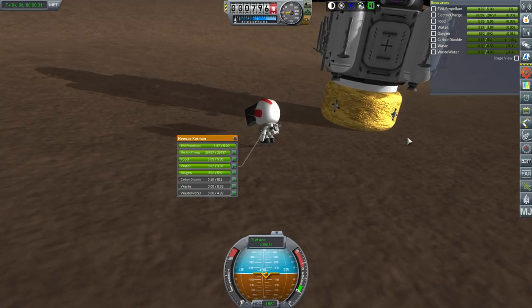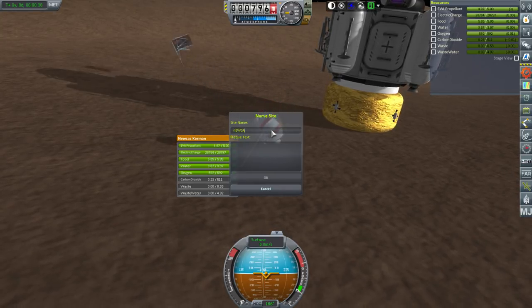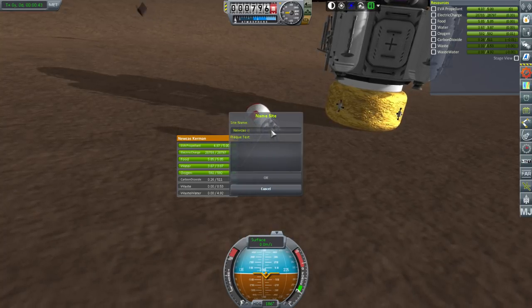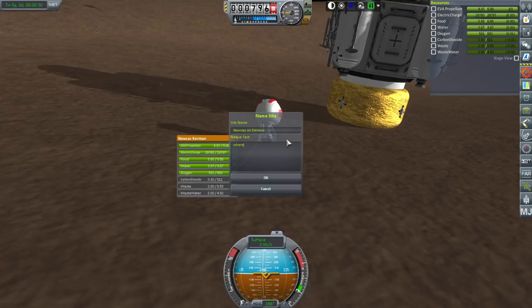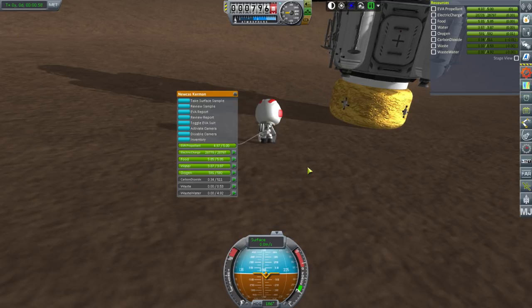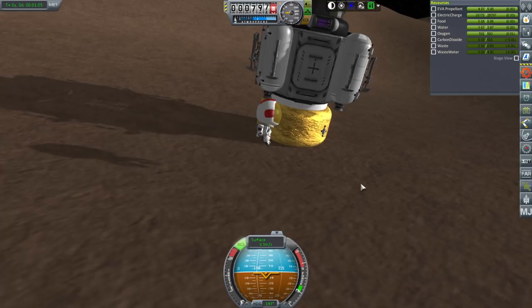The pod is slightly drifting away. Newcaste — the flag is going away! Wait, I've got caps lock on. I don't care if it's flying away. Where did the flag go? Yeah, it's just doing its own thing. Let's get the jetpack on. Grab — board.